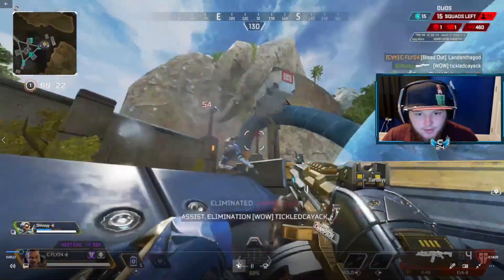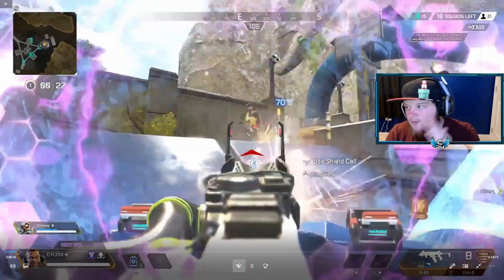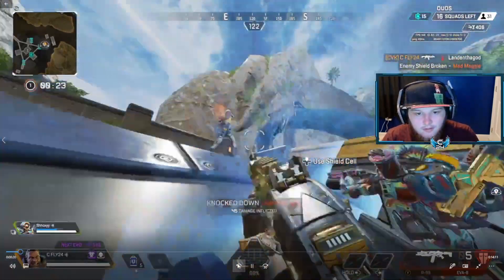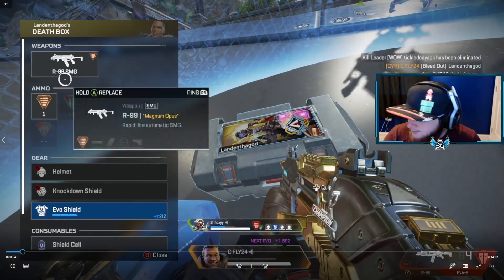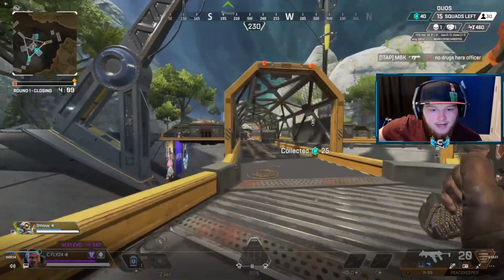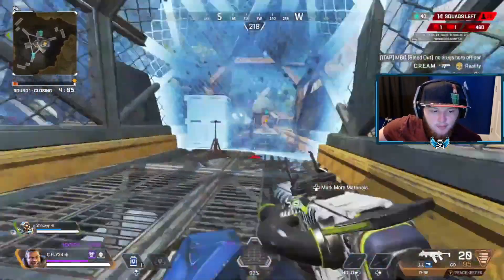That was the first one. I'll just show the in and out because it's good to get used to that motion all the time, with crouching involved too. This next fight we don't get to fight in the bubble, but we still push forward with the bubble to keep us from taking any more damage than needed.